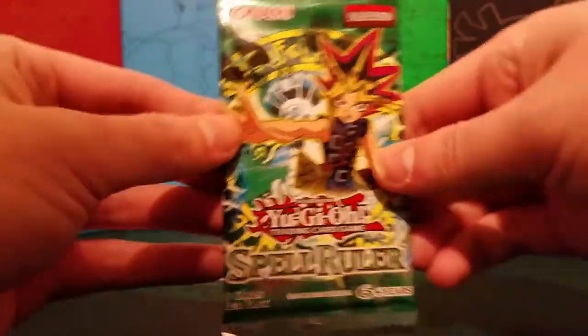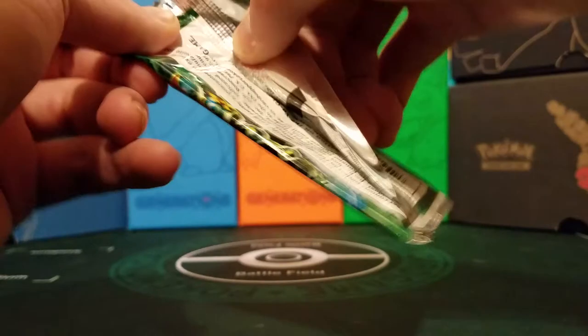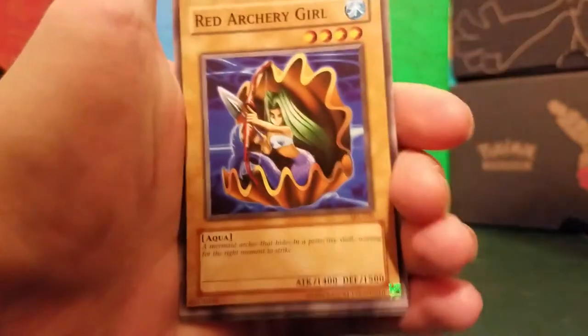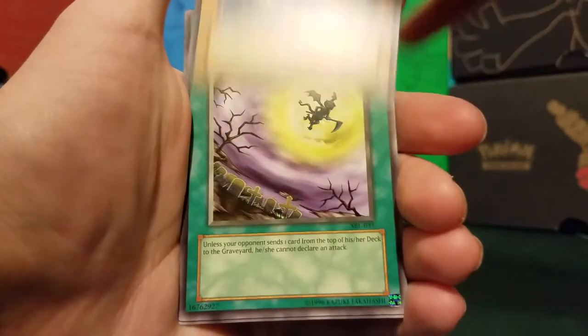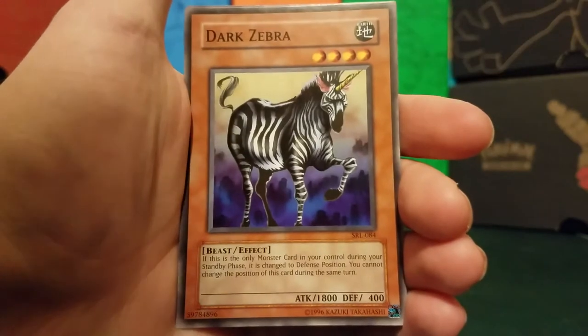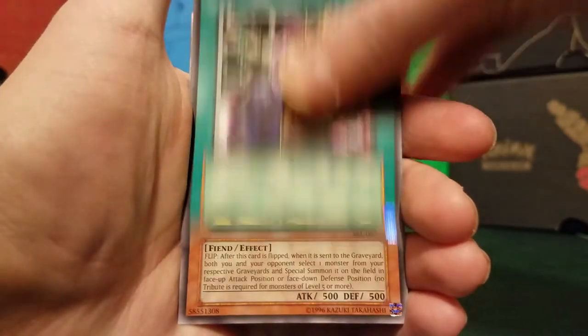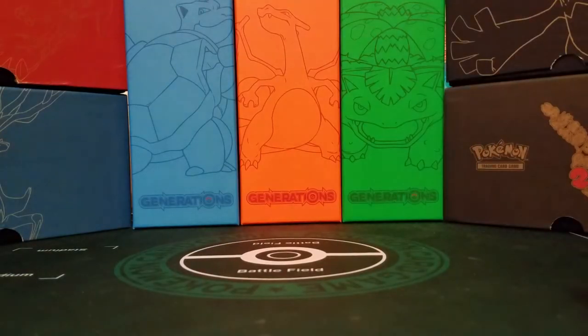Next we move on to the third set of the TCG, Spell Ruler — or in old school terms, Magic Ruler. We start off with Red Archery Girl, The Reliable Guardian, Whiptail Crow, Gravekeeper's Servant, Flying Kamakiri Number 1, Dark Zebra, Eternal Rest, Spear Cretan, and A Curse of Sanctuary. Magic Ruler packs are really sought after just for the common Upstart Goblin, because Upstart Goblin is really good.